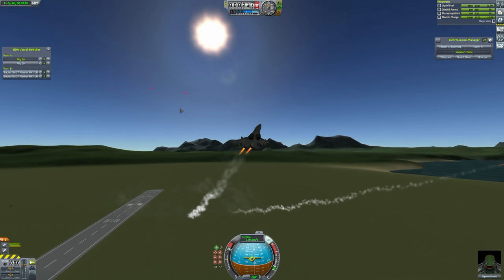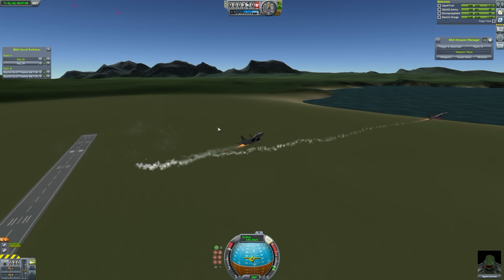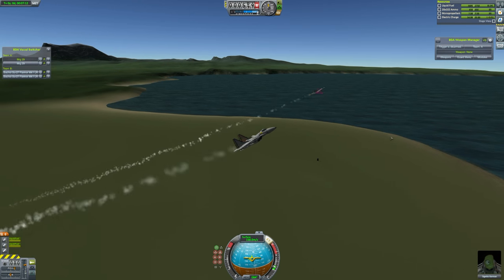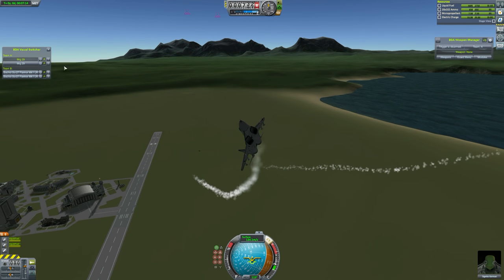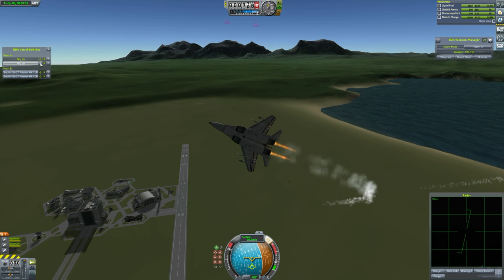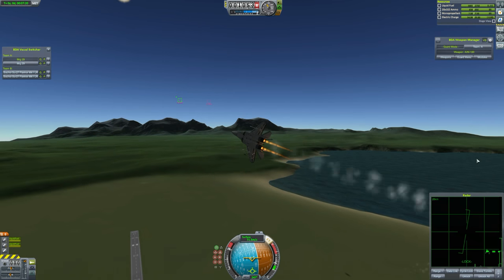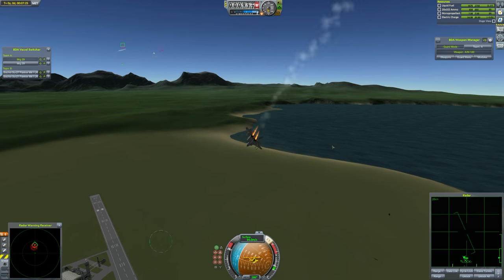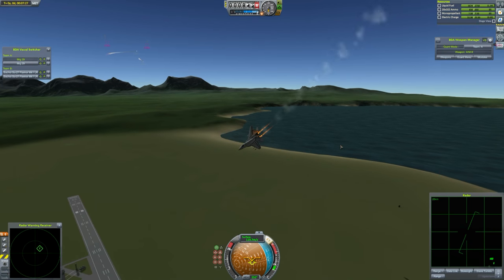Otherwise these are just going to be taking off and these are going to be going in for the kill right off the bat. So we'll let these all get to orbiting, because you can see these are taking a little while to take off. And now they're in the air, we can turn on guard mode. Alright, so everyone's getting ready. Missiles away — the Sukhois fire first, and the MiGs start pulling evasive maneuvers.